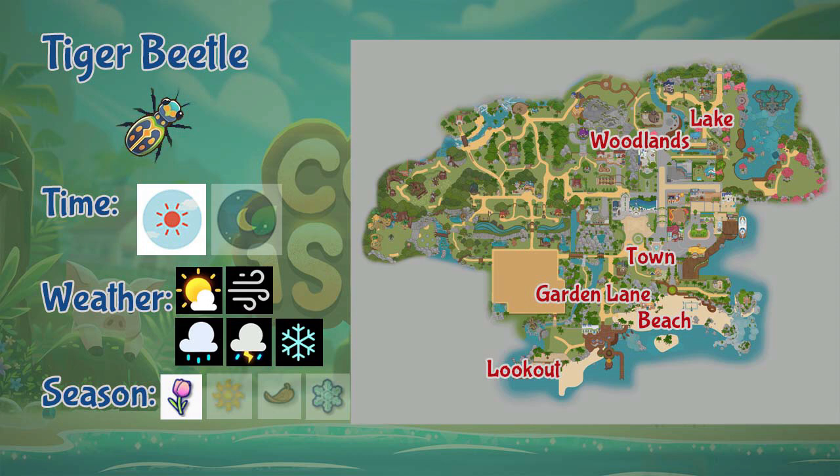Next we have the Tiger Beetle. This beetle can be found in Garden Lane, beach, lake, woodlands, lookout, and town. It only appears in the daytime but in any weather, and only in the spring season.